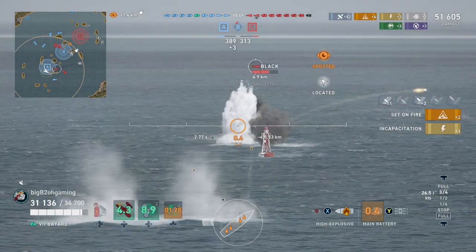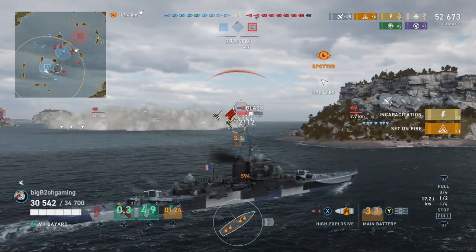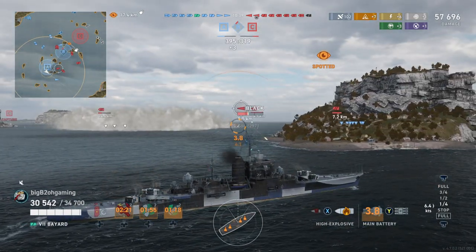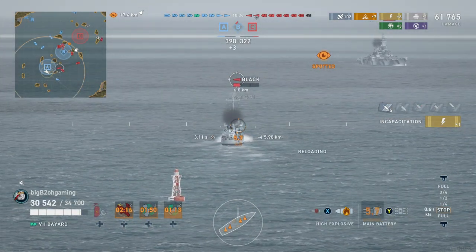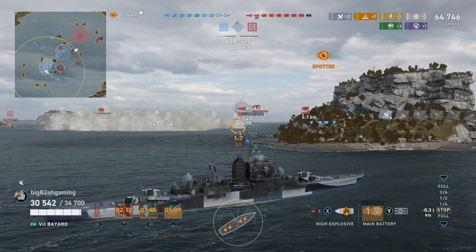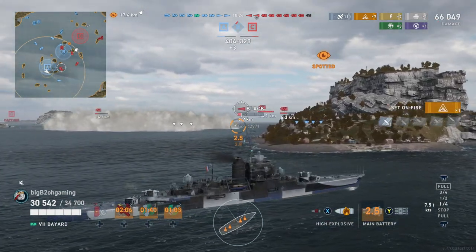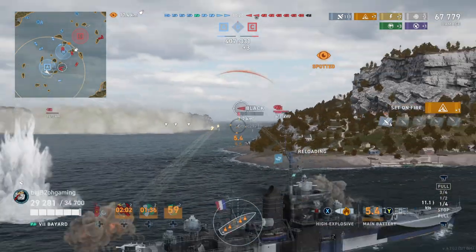The Black shooting his main guns means he won't go unspotted. Our friendly Yudachi has sailed around the outside of the cap and is helping deal with the enemy Flandre. Considering the Flandre has 380mm guns, we do not want to let him get a shot at us, so as soon as he moves toward the corner we accelerate and take our final shots at the enemy Black. The Flandre shoots but ends up missing.